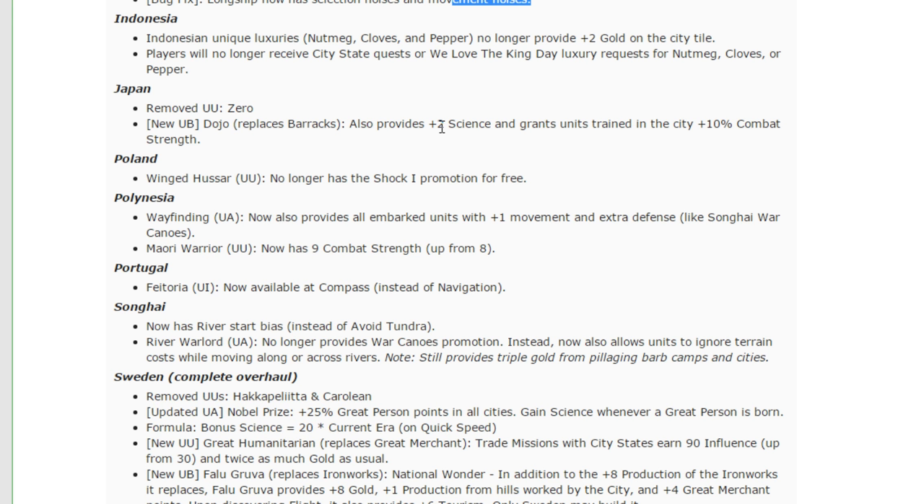Polynesia — Wayfinding unique ability now also provides all embarked units with plus one movement and extra defense. I'm indifferent to that. The one movement is useful — it's going to make settling islands a lot easier for Polynesia, although it's fairly easy already. Extra defense is going to have almost no use, maybe helping slightly when landing against a barbarian archer or in very rare scenarios. The movement's useful but not a major deal. I'm fine with that change — it can make them a little bit more viable.